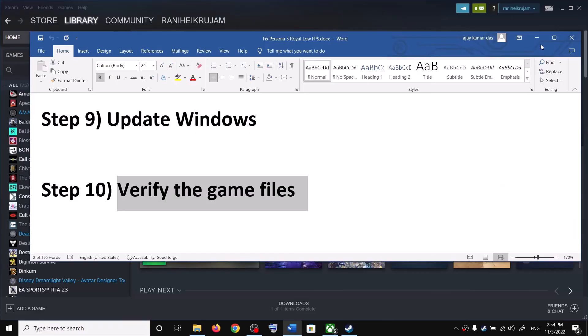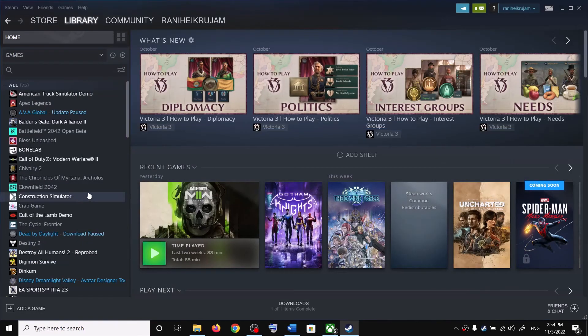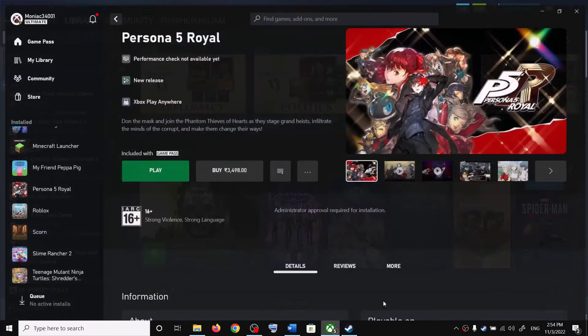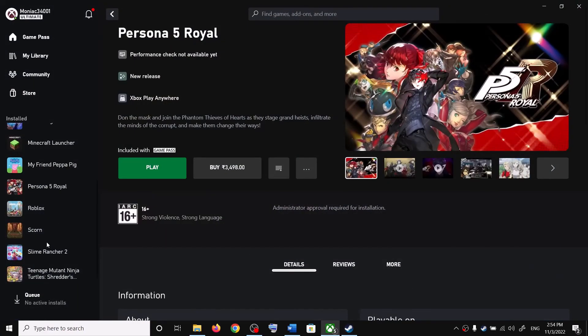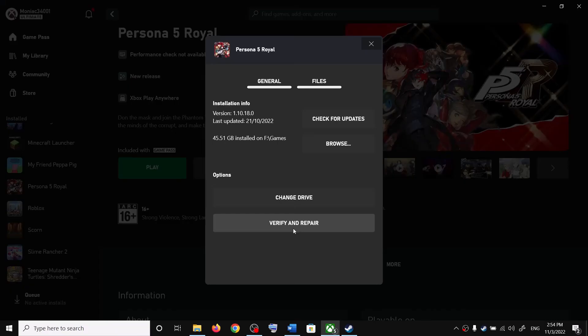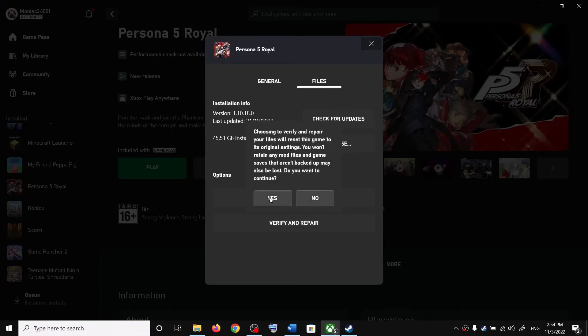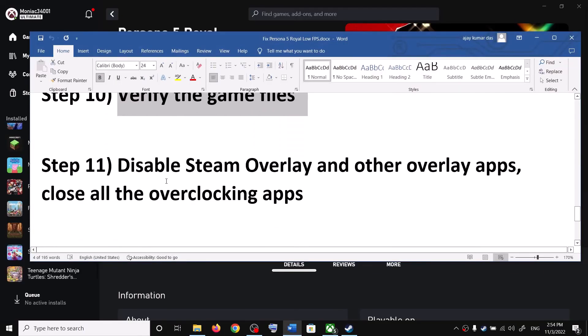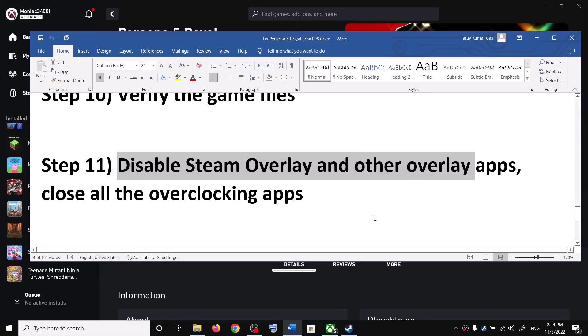Next, verify the game files. For Steam users, right-click the game, select Properties, go to the Local Files tab, and click Verify Integrity of Game Files. For Xbox Game Pass users, right-click the game, click Manage, then go to Files, click Verify and Repair, and click Yes. Then launch the game.